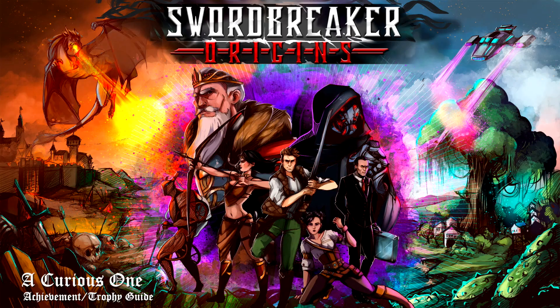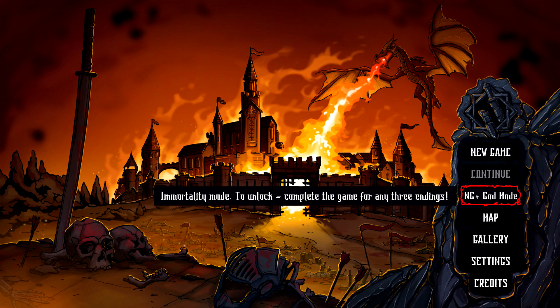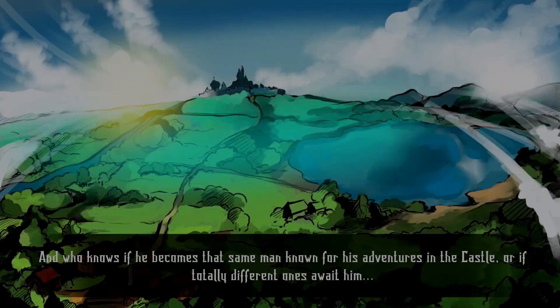Hey everyone, this is Aaron here from GimmeEck.com. Here we are today back in Sword Breaker Origins, finally wrapping things up and going for the Curious 1 achievement. This is going to be to get every single possible scene of the game. So instead of doing a complete playthrough, we're actually going to do two half playthroughs that are going to get us whatever scenes we haven't covered in the previous 19 playthroughs.